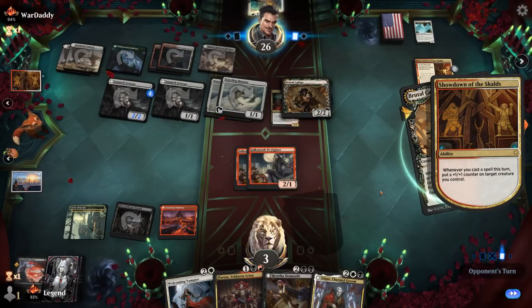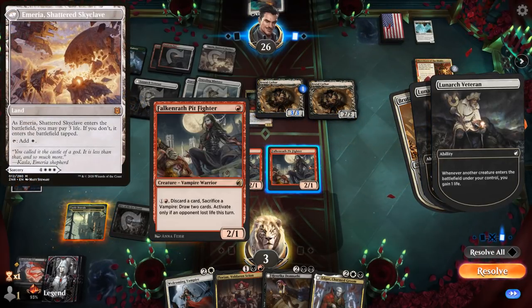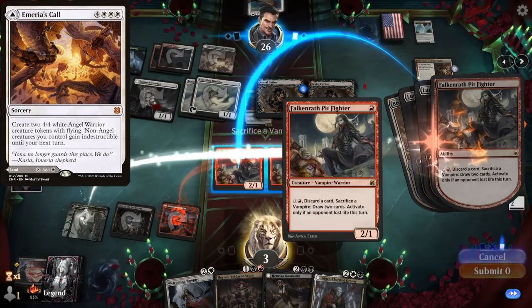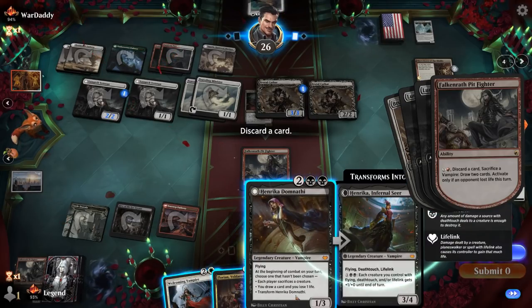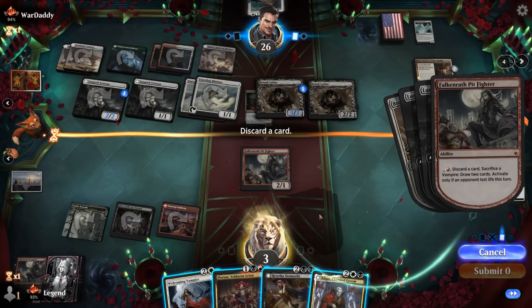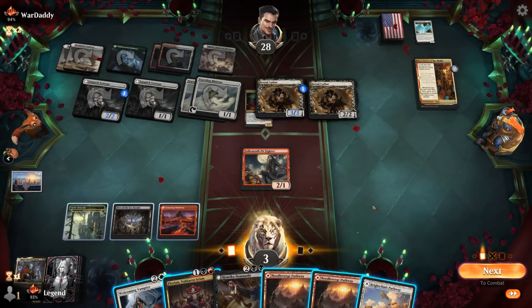Opponent lands into Brutal Cathar. Our opponent did lose life thanks to the Emuria, so we can use the Pit Fighter's ability. Let's sacrifice the one that's about to get removed in hopes of finding our Sweeper. Which card don't we like? Keeping Henrika for the lifelink is nice. Florian I can cast without losing life. Edgar might be the most ambitious — though quite powerful once it lands. We'll get rid of Edgar here. Did not find our Sweeper, sadly.